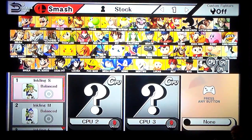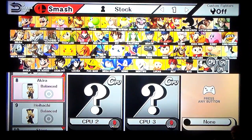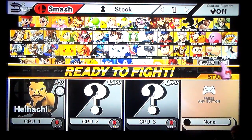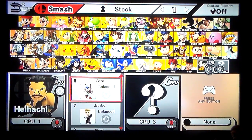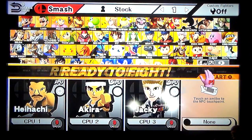And let me just show you all I have. I have the Inkling Squid with the squid hat, the male Inkling, the female Inkling, Mega Man EXE, Isabelle, Zero, Jackie, Akira, and Hiyashi. So we're gonna start with Hiyashi, Akira, and Jackie.